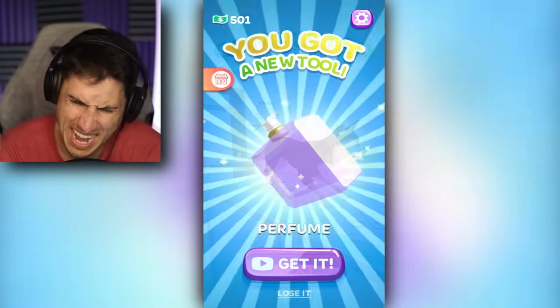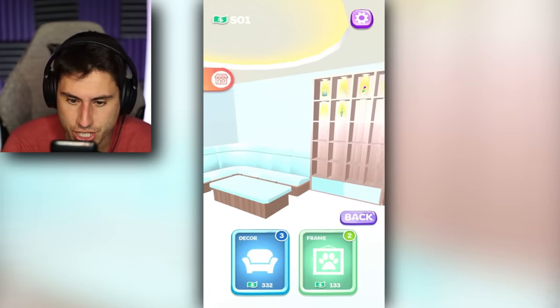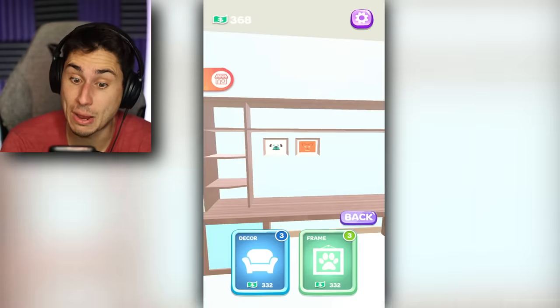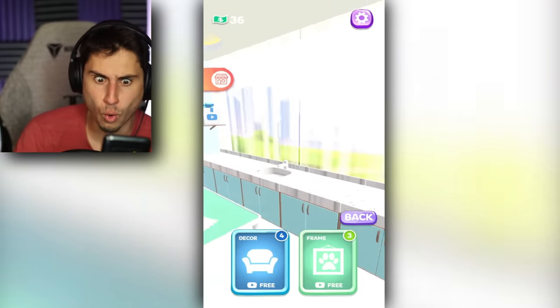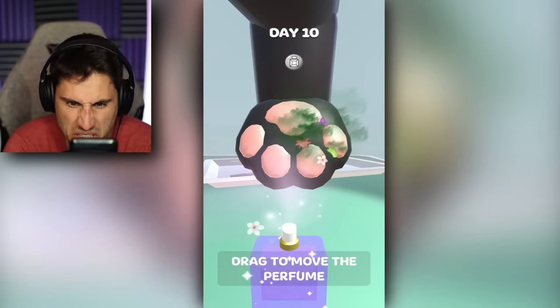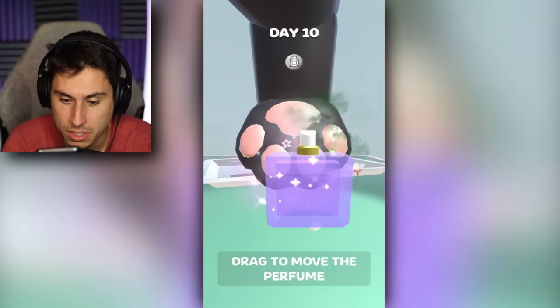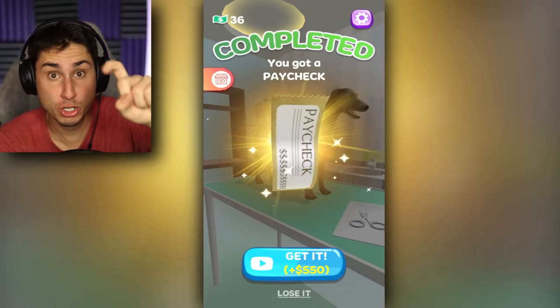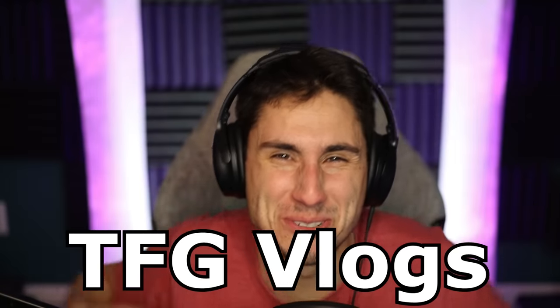Now I unlocked perfume. We're going to have the best smelling pets in the country. I've got 500 bucks, so let's upgrade our frame. Boom. Now we've got a cat and a dog, and we have enough money to upgrade our couch once again. My office is really coming together, guys. We got another dog. He's got paw fungus or smelly paws. Let's click and drag the perfume. I just sprayed a little perfume on the dog's paw and someone handed me a check for 550 bucks. Jeez, I should have been a vet. Check out my other YouTube channel - it's called TFG Vlogs. And I will see all of you in the next video.